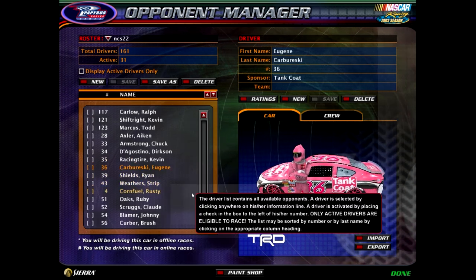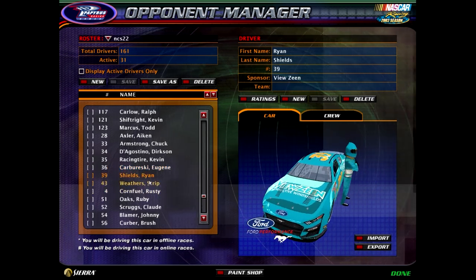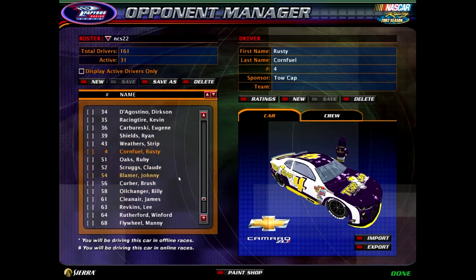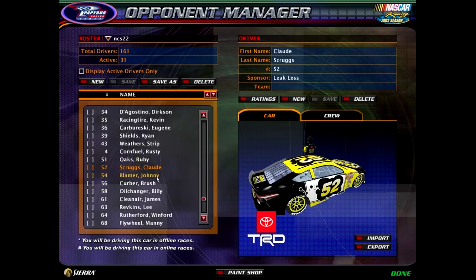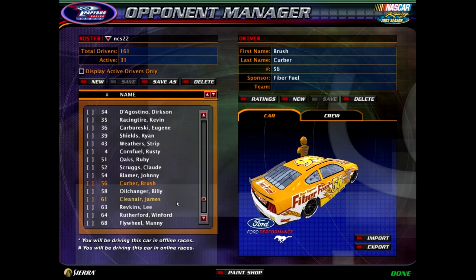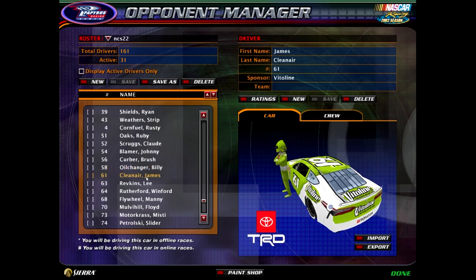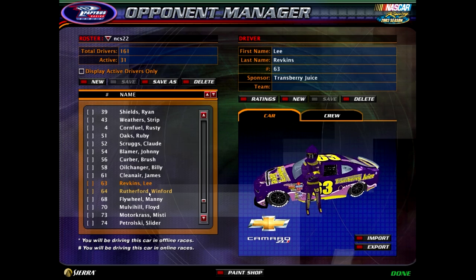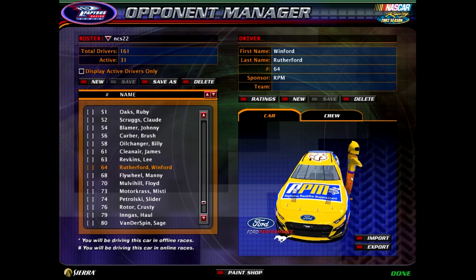You got Eugene Karboreski — look at that pink and white machine. Ryan Shields in the 39. Strip Weathers, look at that 43 machine. Rusty Kornfeel. Ruby Oaks in the 51. You got Claude Scruggs here in the 52 — I have the die-cast of this one as well. Then you got Johnny Blammer, Brush Kerber, Billy Oil Changer here in the 58. James Clean Air — he's gonna love some of that clean air in Daytona. Lee Revkins in the 63. You got Winford Rutherford — I think I have this die-cast as well.